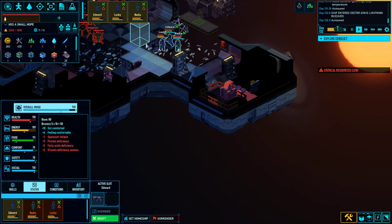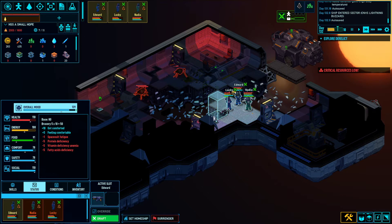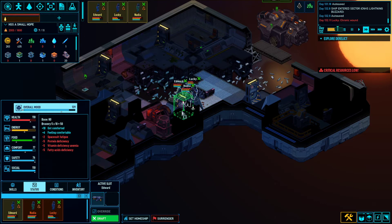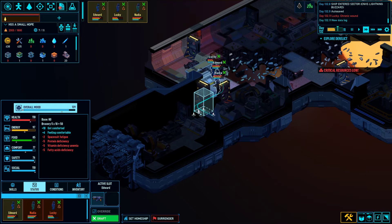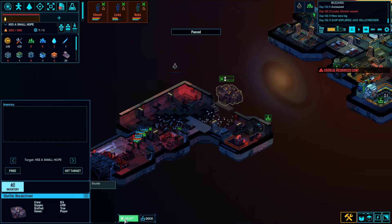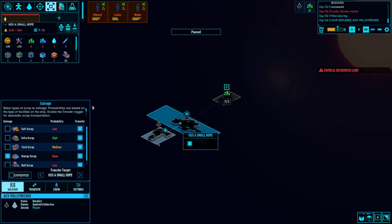It looks manageable - we don't see a nest in here, just a bunch of crawlers which is fine. Let's try not to shoot that credit stick on the table if we can help it. Lucky got bit - of all the people that could have got bit, why does it have to be Lucky? We just got like 200 credits - that's like a gold mine at this point in our playthrough, like a whole blue crystal we could buy. We got all this stuff: some energy scrap we can bring on board, and most importantly the hyperium crystals.